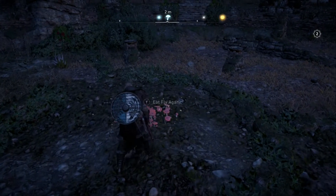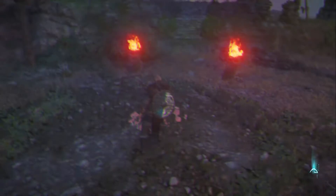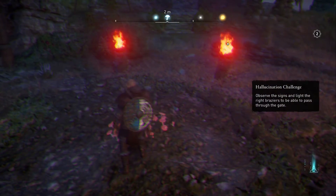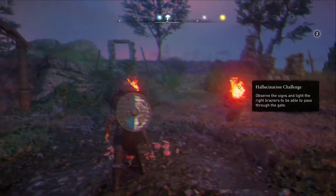What you want to do is eat the fly agaric and you obviously go into this hallucination trance. Hallucination challenge: observe the signs and light the right braziers to be able to pass through the gate, meaning that gate there.